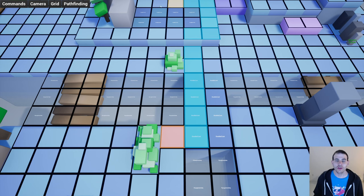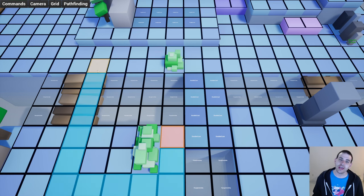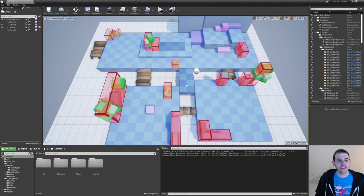For example, if you have a hole in the ground, maybe only a flying unit can go through. Or let's say you have a lake of lava with some monster that can swim in it. We're going to start by adding the types of ground we want to add in the game.